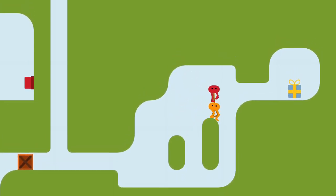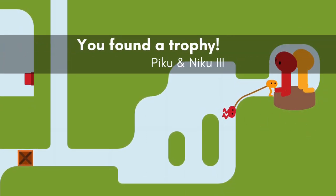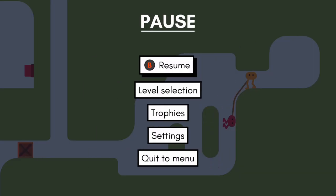Jump across to the section to your right and pick up the Piku and Niku 3 trophy. Pause the game, select level select, and select level 8.